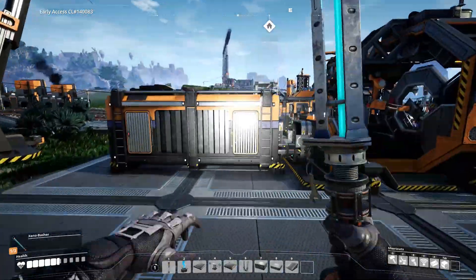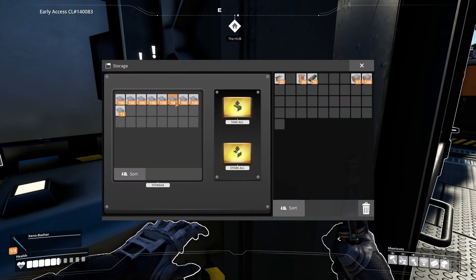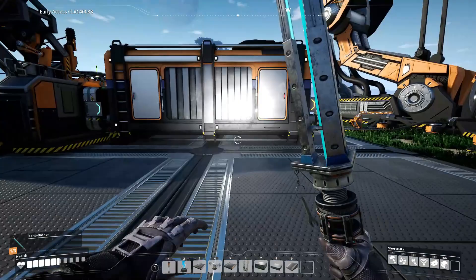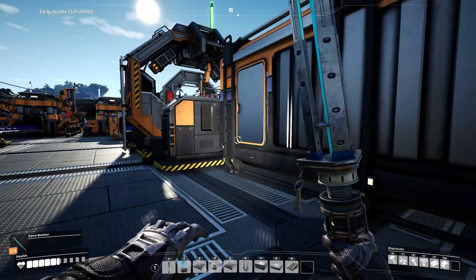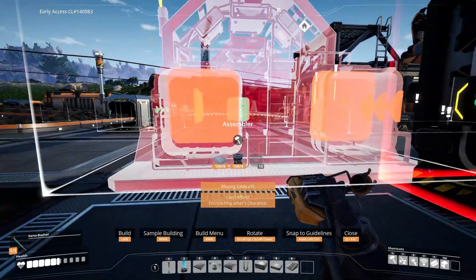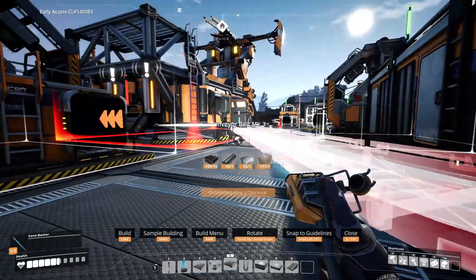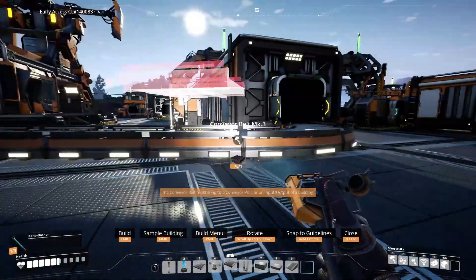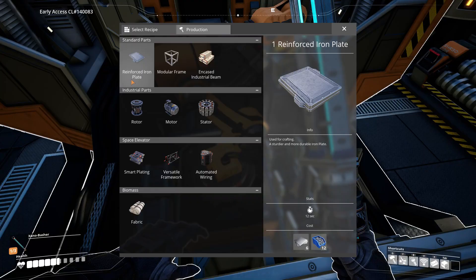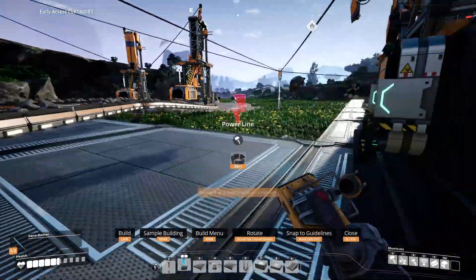We are going to take these two things — the rotors that are being automatically made and the reinforced iron plates that are being made — and make the things we need from them. This main factory will be mainly used for iron production: reinforced iron plates, rotors, and all that stuff. We grab our conveyor belts, shove this box into that one and that one, so that will be the rotors and the reinforced iron plates. Then we can start making smart plating. Of course this is going to need power, so we are going to connect it up.